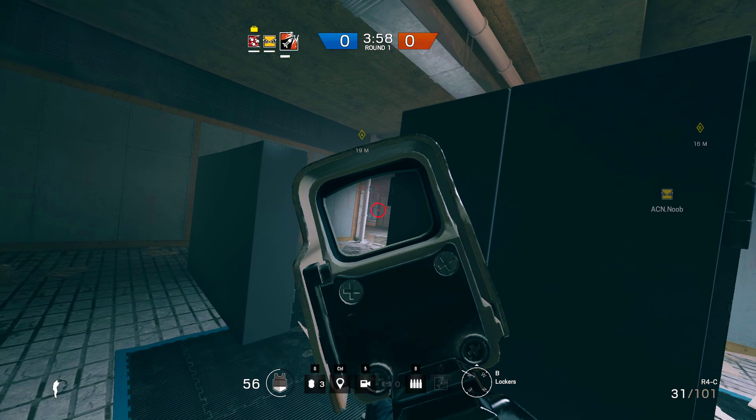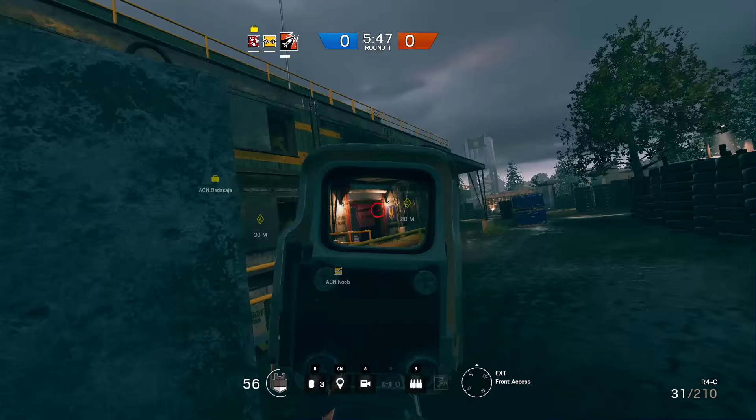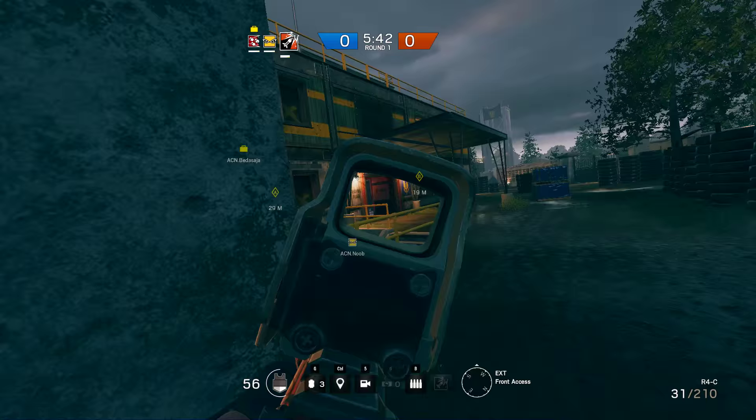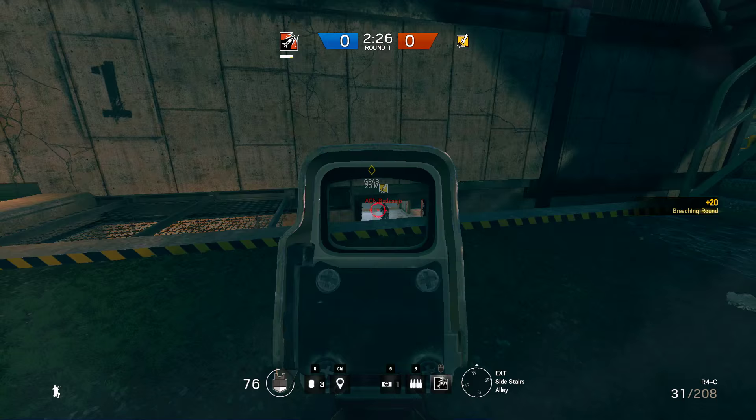This would be Thermite's spot — you can look at the stairs, ladder room, and the B room to cut out or slow down any potential reinforcement. Just make sure the first thing you do when you get in that room is destroy the camera on your left. This right here is Thatcher's location; all he has to do is make sure no defenders go outside and shoot his teammates in the back — basically watch the ramp on your left, the window in front of you, and the main entrance to your right. Using breaching charges, you can destroy the very top part of these walls to cut or slow down reinforcement coming from the B site.